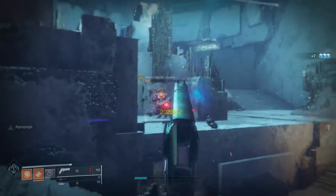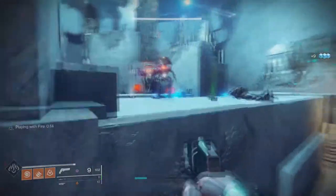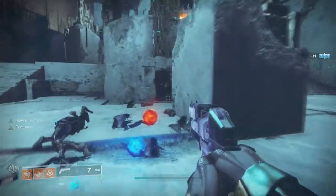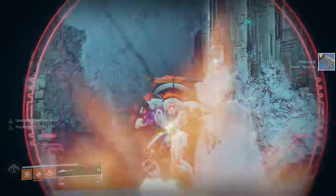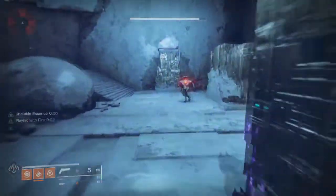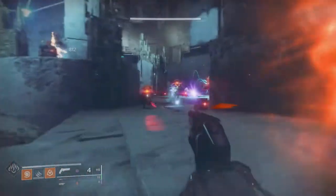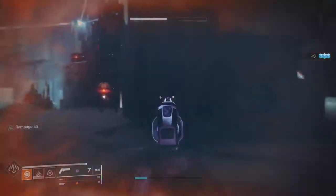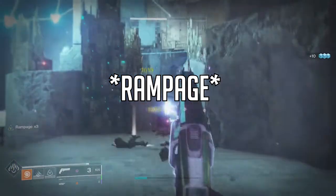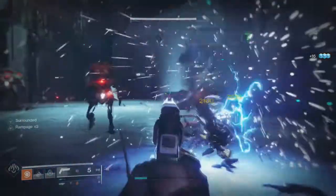The rolls you can get with Kindled Orchid are really varied and interesting — Surrounded with Threat Detector, Quickdraw with Rapid Hit, even Rangefinder with Explosive Payload. The only reason I probably wouldn't use this is because I have Luna's Howl and never want to put that down. But if I can get Kill Clip with Surrounded on the Kindled Orchid, at that point Magnificent Howl isn't what it used to be, so it'd be really easy to maintain stacks and switch over.